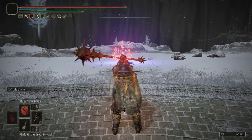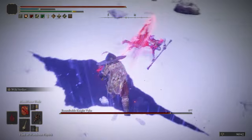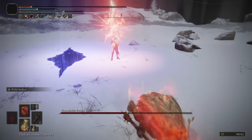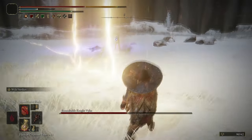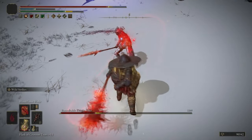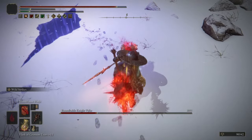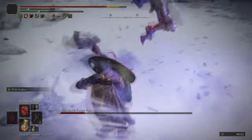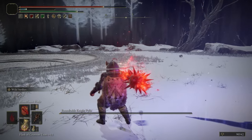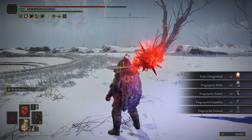We've put Wild Strikes on our Great Stars and now at this Evergaol we are fighting Vyke — for the second time, having fought Madness Vyke earlier in the game. This is probably the hardest Evergaol fight. Even with Wild Strikes, if he was getting the incantation off he just resisted Wild Strikes effects, and he can heal almost to full with a single flask. He is one of the few NPCs that can resist Wild Strikes, so he's arguably the second hardest NPC fight in the game.